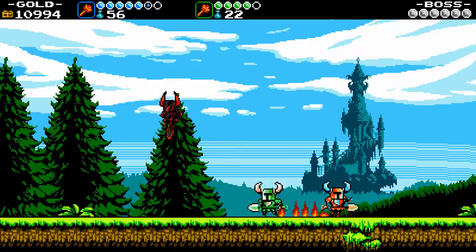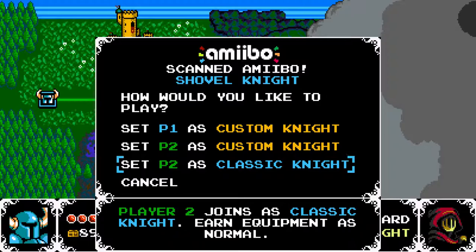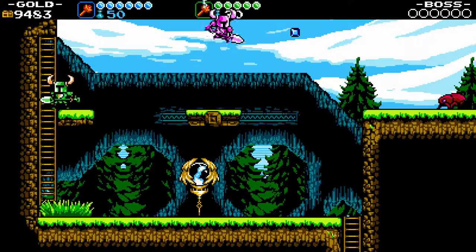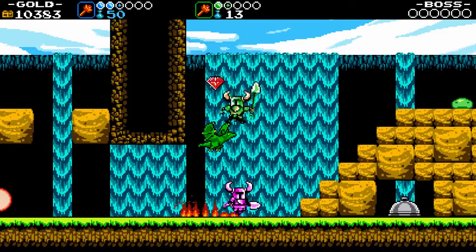While Shovel Knight currently only works with his own game, what can be unlocked goes far and beyond most of the amiibo range, with some brand new and exclusive modes unlockable using the Master of Shovelry. First up is a brand new cooperative mode for the Wii U version that allows two players to take on every level of the main game locally with a friend. While the difficulty is slightly adjusted to compensate for the increased number of players, it's still the same excellent game as before, only even more enjoyable.